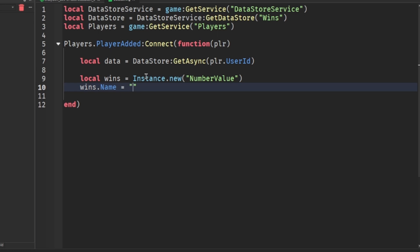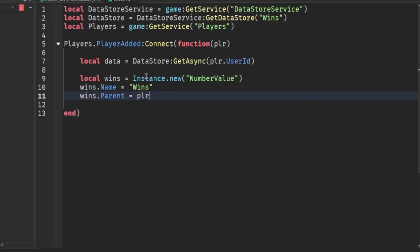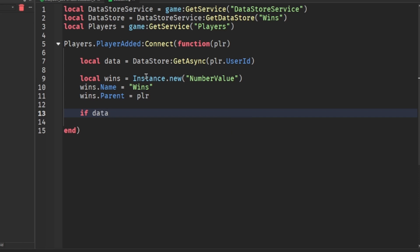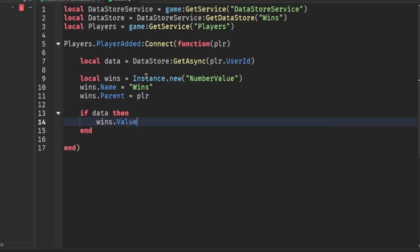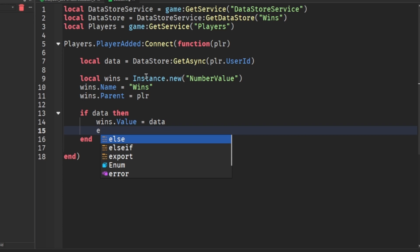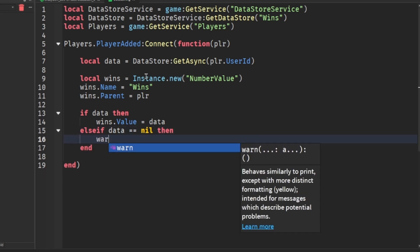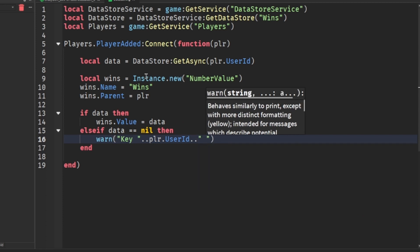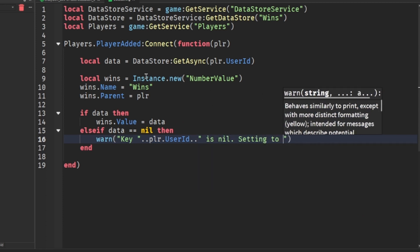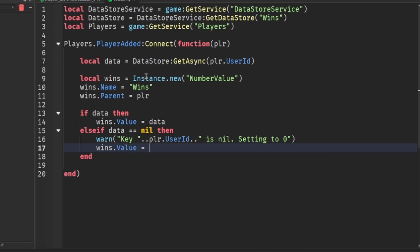I'm just using wins as an example. We set wins.Parent = player. Then if data exists, wins.Value = data. Also, if data is nil, we warn that the key for that player UserID is nil, setting to zero, and then put wins.Value = 0.